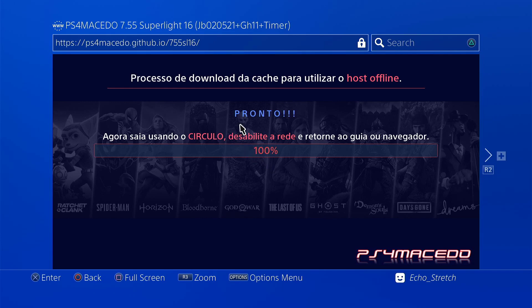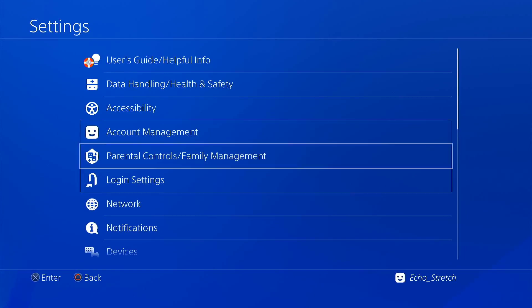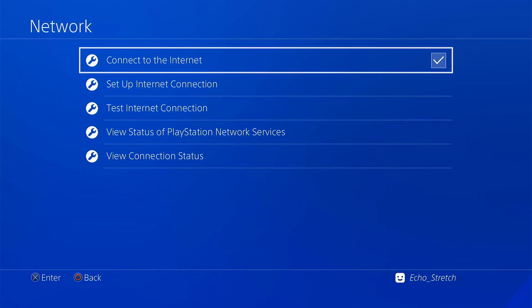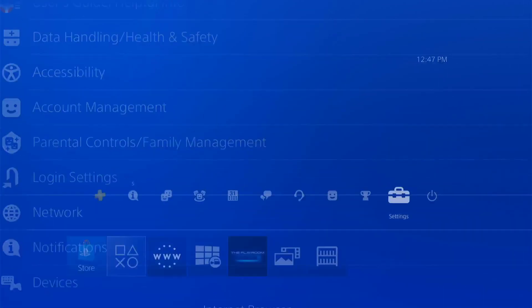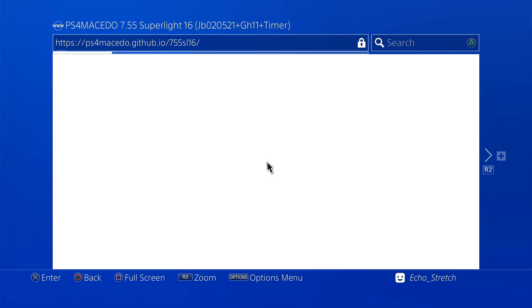We're good to go ahead and disconnect from the internet. We'll hit our PlayStation button, go over to settings, go ahead to network, and uncheck connect to the internet. We'll go ahead and launch our browser again and just give it a few moments here — it shouldn't take too long.